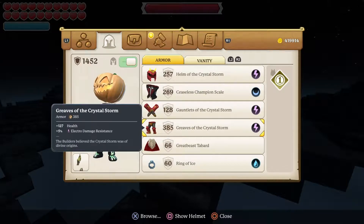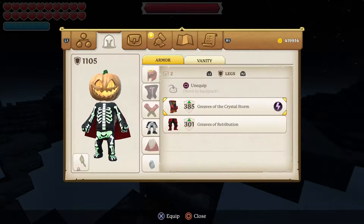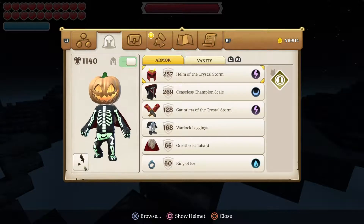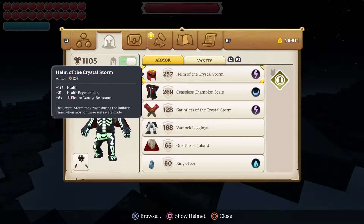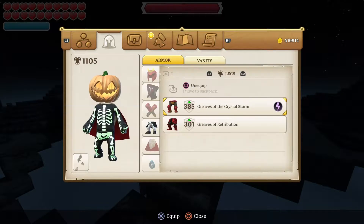For the legs, this is kind of a hard choice. There are the Warlord Leggings which give 12 plus health regeneration. You can pick and choose which one you want — you probably want the crystal ones — but for the health regeneration build we're going to put those on. Everything else about the tank build stays the same; it's just the legs really that change.